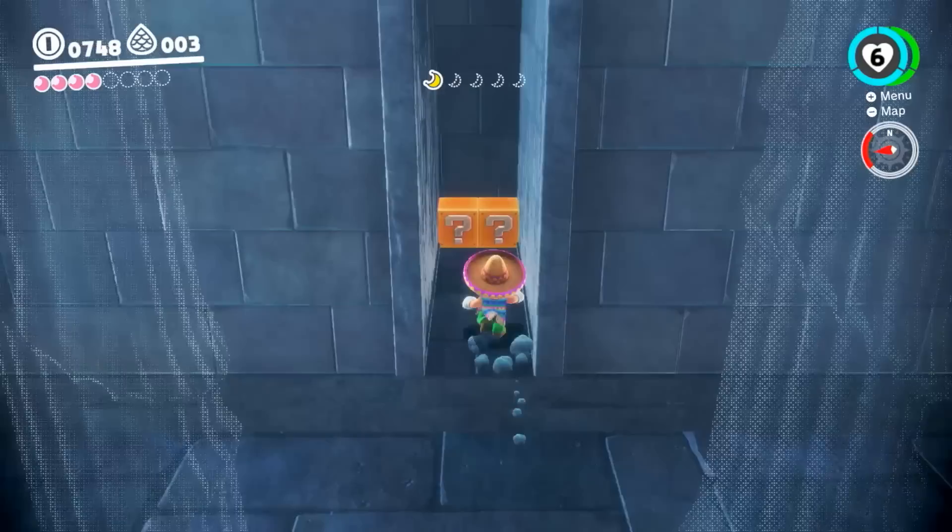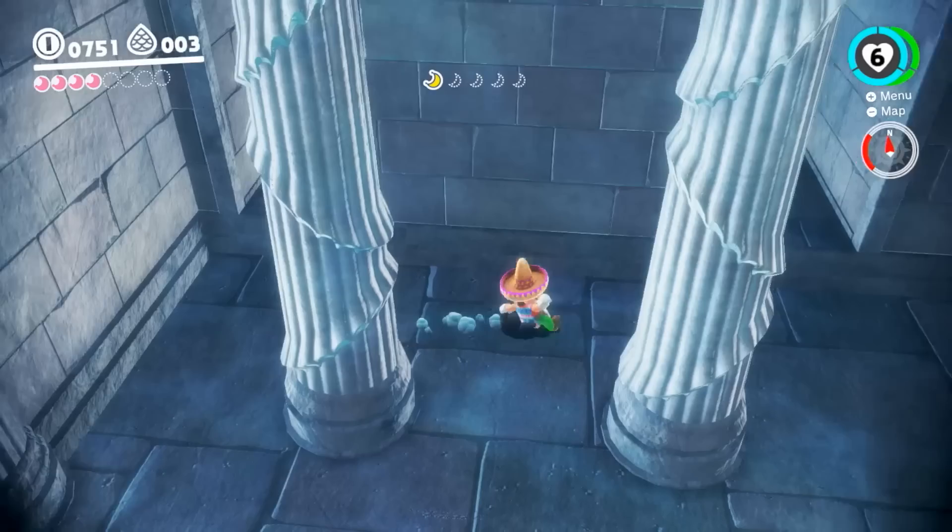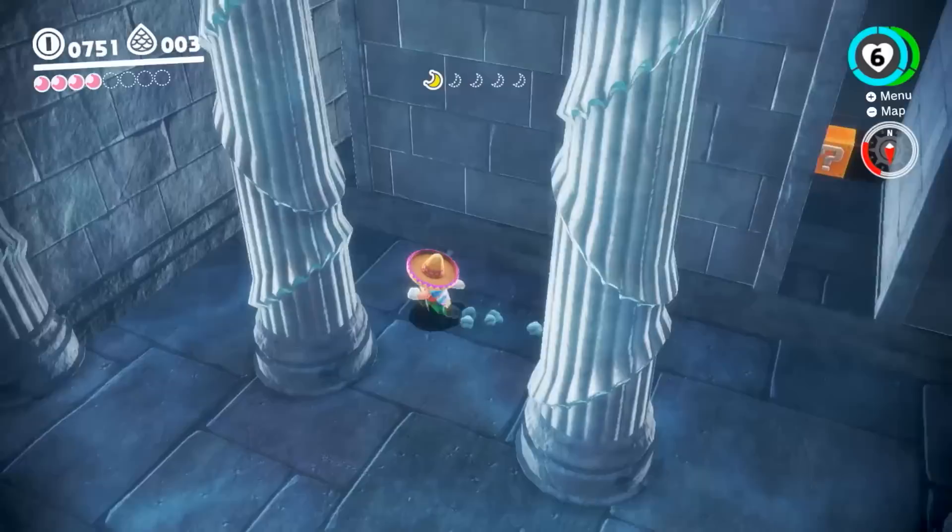I like shaking the controller — it doesn't have to be a specific motion, just shake it. It's more finicky with stuff like trying to go up. Look at this — Cat Peach from 3D World. What do you say, should we go ahead and hop forward? Yeah, let's hop forward.